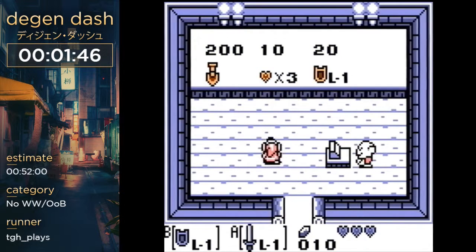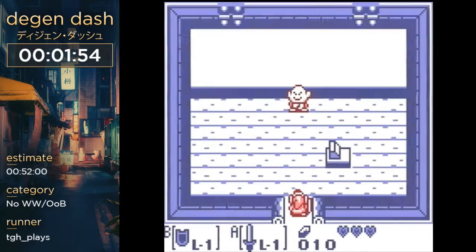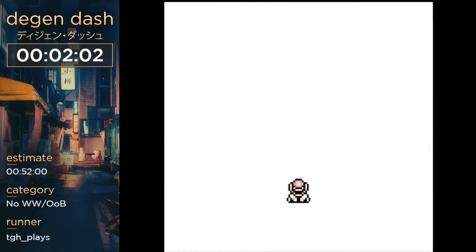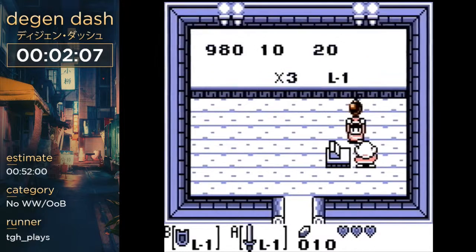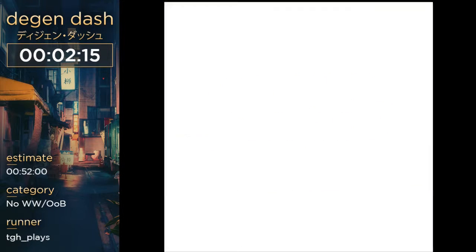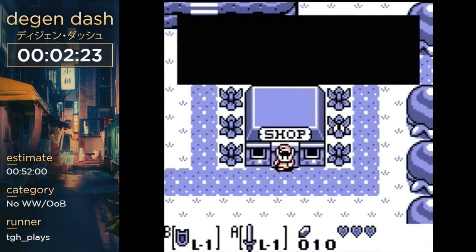Now that we have money, we enter the shop and we steal things. We steal the shovel right away, but we do need the rupees to get the bombs and play the trendy game after. I need two sets of bombs and I don't want to spend these rupees. So I'm going to get these bombs and save and quit right after activating the buy for the purchase — now I have 20 bombs but I never spent 10 rupees.